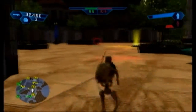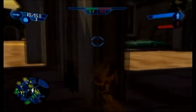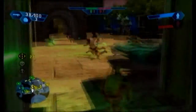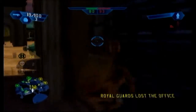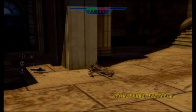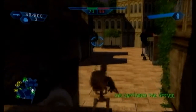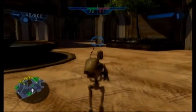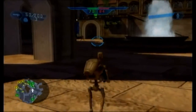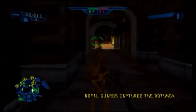We're going to take this command post. The shots kind of travel toward enemies a bit — it doesn't take 100% skill. We've got to get these command posts. We've got one of the command posts, that's good. We're down 15 soldiers so this is not good — we've got to kill some more. It was probably my fault for playing around with the droideka, but that thing's cool.